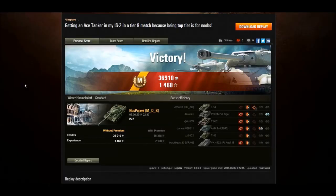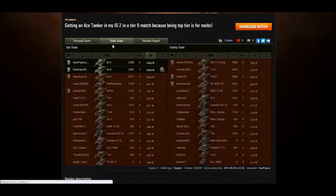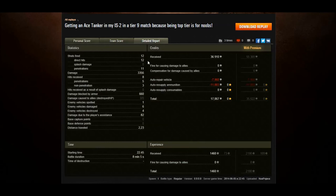Some exceptional platoon work there by Nospiava and Destroyer Rot. Nospiava finished up with an ace tanker for his IS-2 — the two of them were the last two tanks standing, both having really, really good games. 1460 XP for Nospiava; Destroyer Rot ended up with 1000 XP. 3,356 damage with four kills as a Tier 7 in a Tier 9 game. He fired 12, hit 12, and penned 11 — really, really nice damage total. His armor held up — received eight hits, three of which bounced. He spotted one, damaged six, destroyed four, did 82 assistance damage, and finished up with 17,000 credits and 1460 XP with a standard account and no x2 bonus.